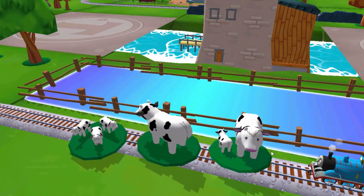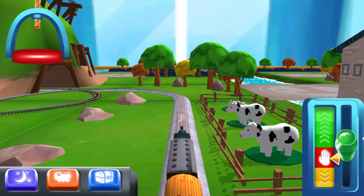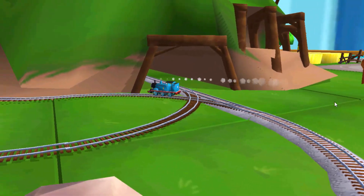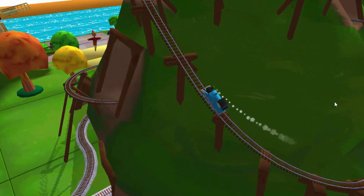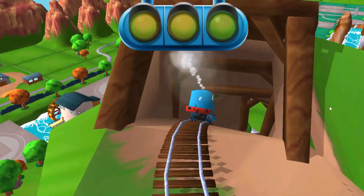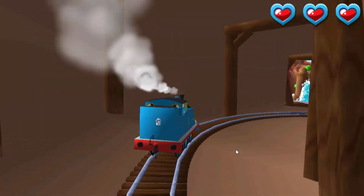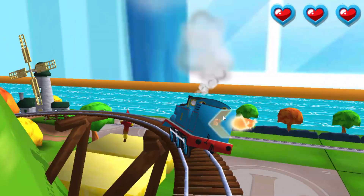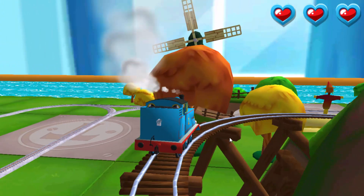It looks like there's something blocking the tracks. Super! Only the boldest of engines will try Crazy Coaster Mountain. Steer your engine through the sharp curves. Swipe left or right. That's perfect. That's the way.